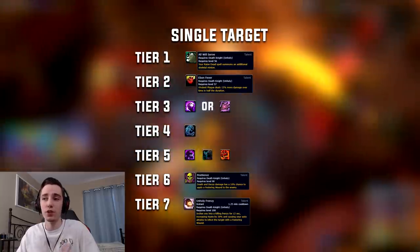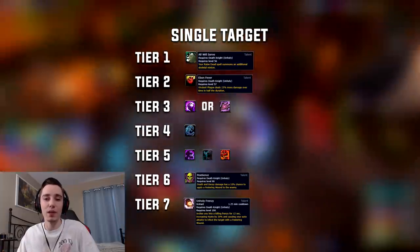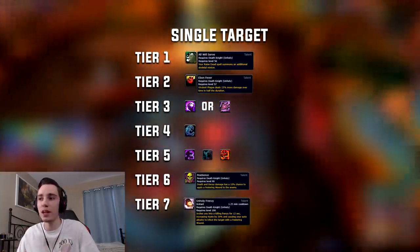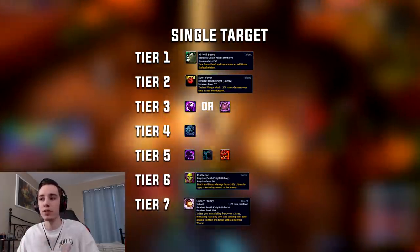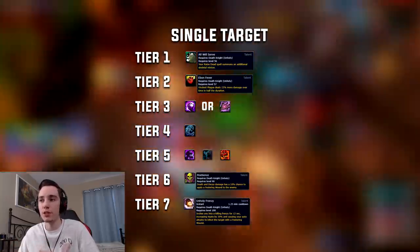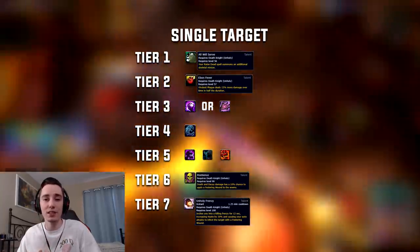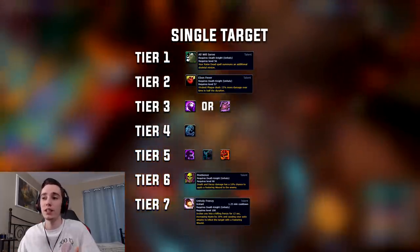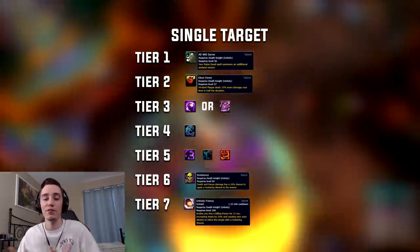Tier 3 is a utility row — you can technically choose any of the three talents. Grip of the Dead can be useful on fights like Megatork or Stormwall Blockade, whereas Asphyxiate can be useful on other fights like Conclave to stun the Raptors. Death's Reach also has some merit on fights where you have adds you can grip in — on Conclave, if your raid already has a bunch of stuns, you can grip in a Raptor from super far on top of the boss just to cleave it down.